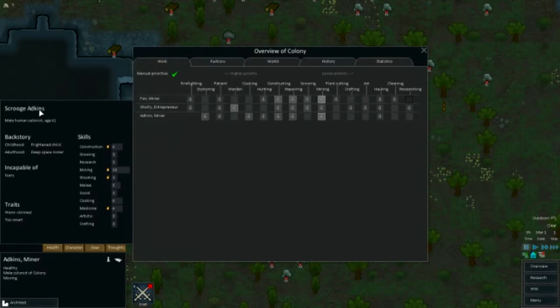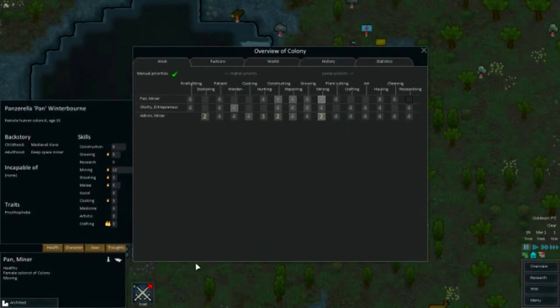Let's have a look at this guy — this is the miner, the beast miner. He's down the bottom here, so we're going to choose mining as his first priority. Medicine, if there's nothing else to do, is going to be a two. Then let's put everything else as a four — if there's no mining or medicine to do, he can do everything else. Shooting, he's quite a good shot, so we'll put that at three. Construction is going to be a two. His main thing is mining, then construction, then doctoring if anyone needs it. You switch to the next character by pressing the dot key or the comma key to go back.